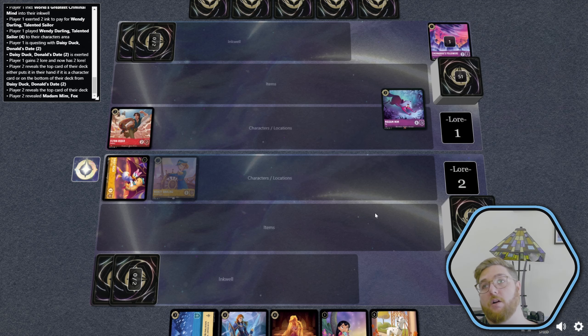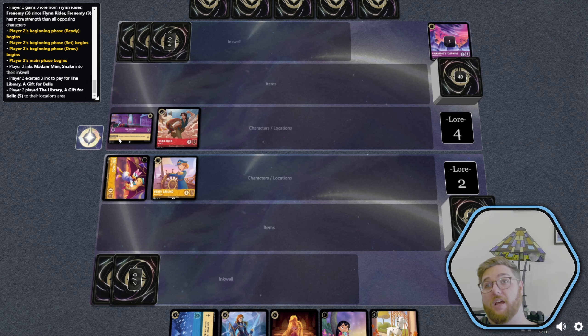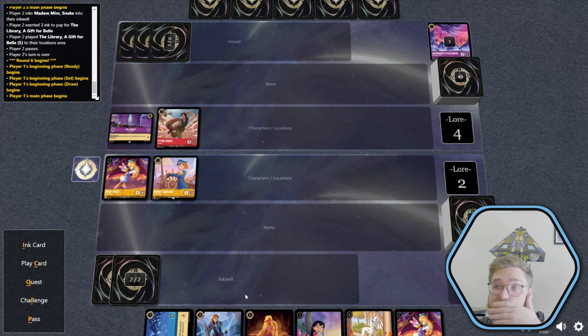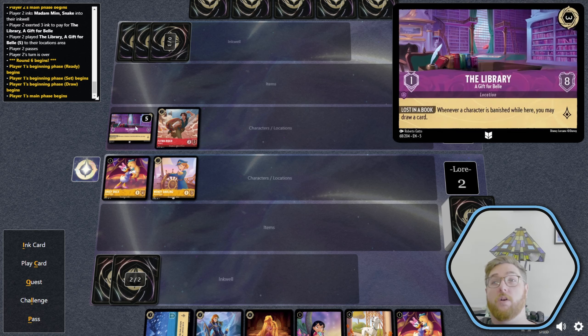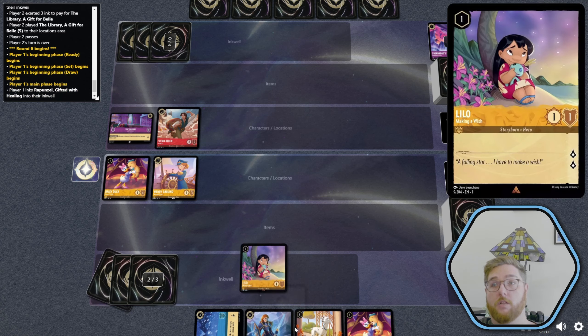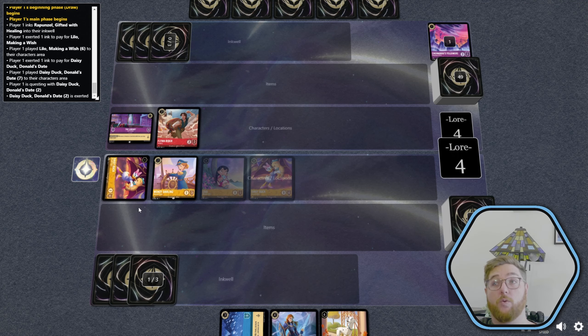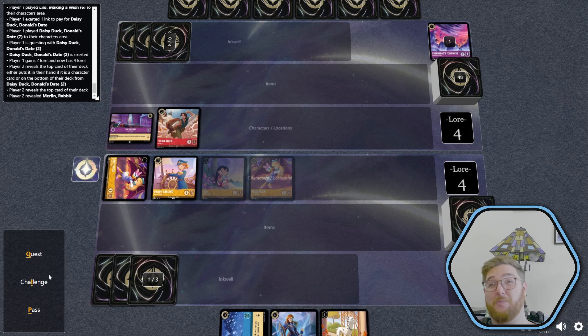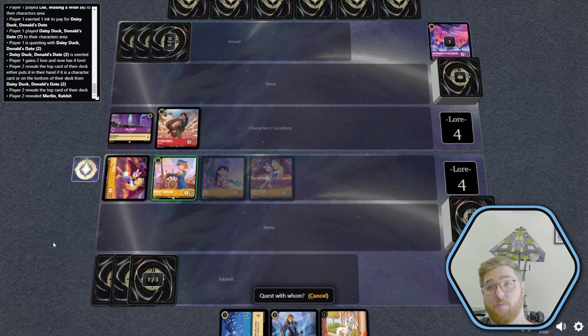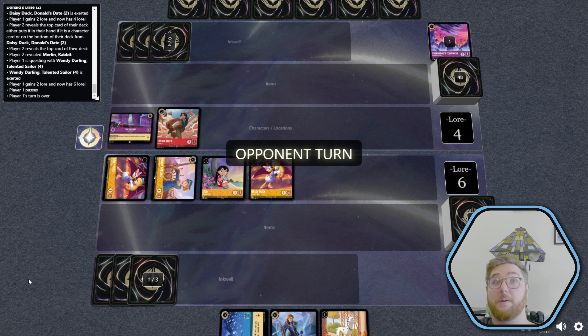They reveal a card — probably one of the best character cards they could have gotten, but they put down the library instead. We get more ducks, we ink sadly — I think it's Rapunzel — and we just flood the board before they can Be Prepared. We quest for two, they reveal the top card — it is the rabbit, one of the best cards in their deck. Every card is the best card in their deck. We quest our Wendy Darling — we're up at six lore. We can go to fourteen next turn, which would be kind of cool.